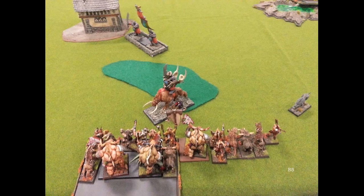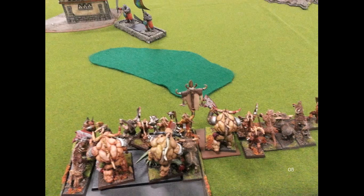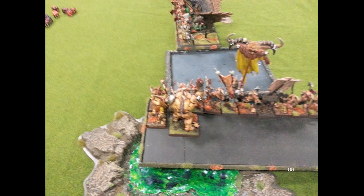Beastman Turn 5 continued: my unit of 30 Gors finally comes on the table. I bring them on as wide as possible so that if his fleeing units don't rally — both very unlikely to — they will keep moving, hit my unit, and bounce off the table. So they were of some use. We still did no wounds to the BSB this combat round, but I say screw it and move over to get more attacks. I'm strength four to his toughness five and he has just a little bit of a save, and he's been making them all. Ogres Turn 5: neither his Sabretusks nor his Mournfang rally — they bounce off the table.